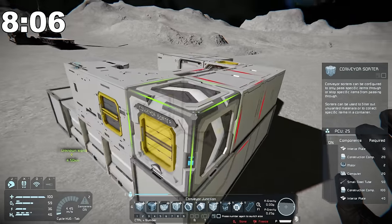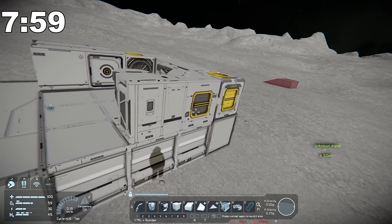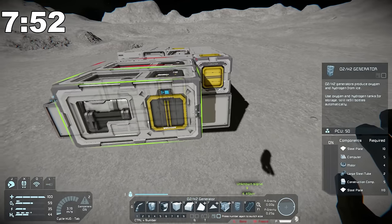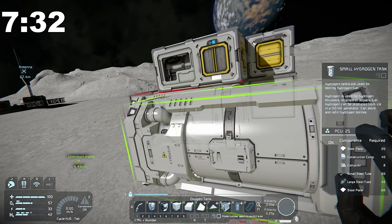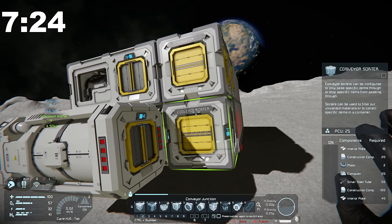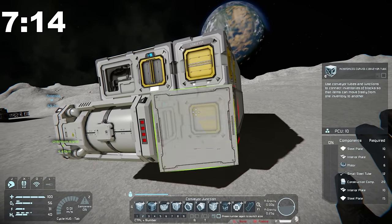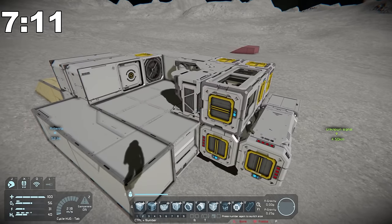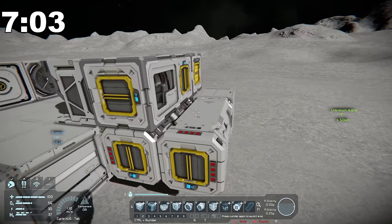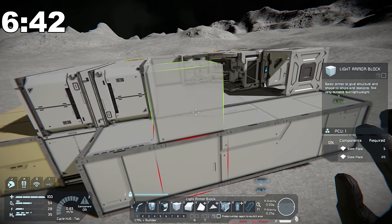We're going to use a full-on conveyor right here — these should be connected. Let's go ahead and put an O2/H2 generator in here, on the back side of this. We're also going to want some oxygen and hydrogen storage, so let's throw a mini oxygen and hydrogen tank right there and connect these up. Then I'll use a conveyor turn piece right here. We have a pretty decent thing going — a room here that could lead into potentially another room. Let's throw a door in and put some windows.